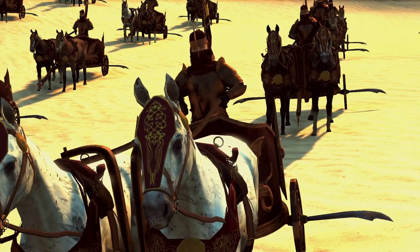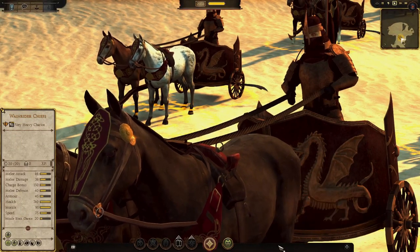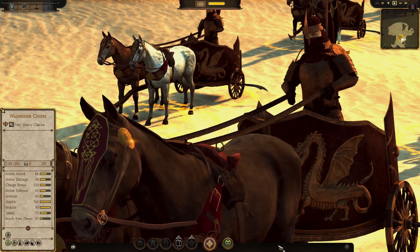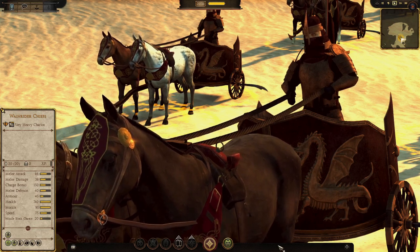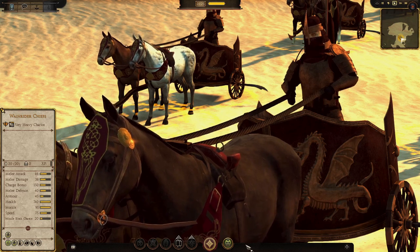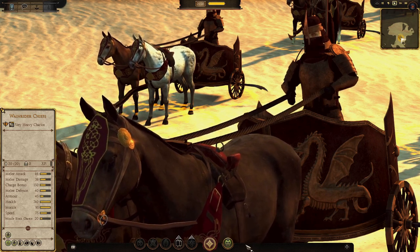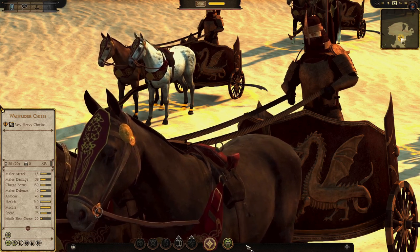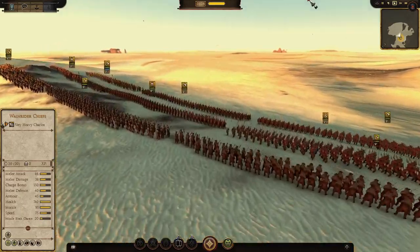The final unit is the Wainrider Chiefs — a chariot unit and the only chariot in Rise of Mordor, so nothing to compare it to. Very heavy chariots: melee attack 46, melee damage 38, charge bonus 150 — better than any cavalry. Melee defense 40, armor 45, health 740, morale base 80 — basically unbreakable. Speed 75. Their weakness is missiles with only 20 missile block chance — that's how you want to take them out.